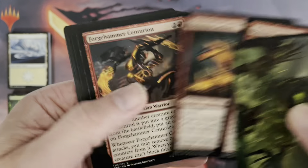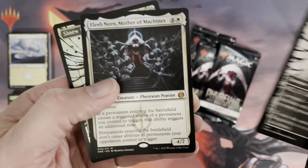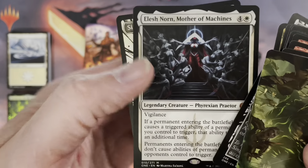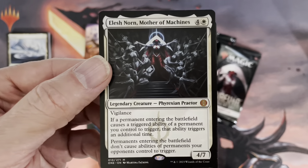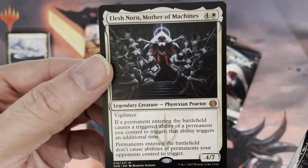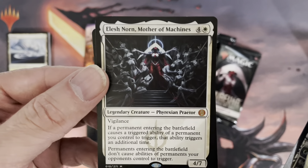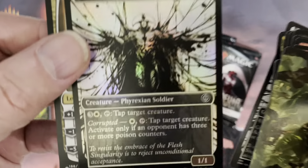As we move right along here, we've got something shiny coming in the back — we have the showcase treatment. And there we go: Elesh Norn, Mother of Machines! Holy smoking beans. Now obviously this is not a variant card, but in the regular set this is most likely the card most difficult to get, the most valuable card of the regular set. Card 10 out of 271. We've picked it up — Elesh Norn, Mother of Machines. Right there in a bundle!